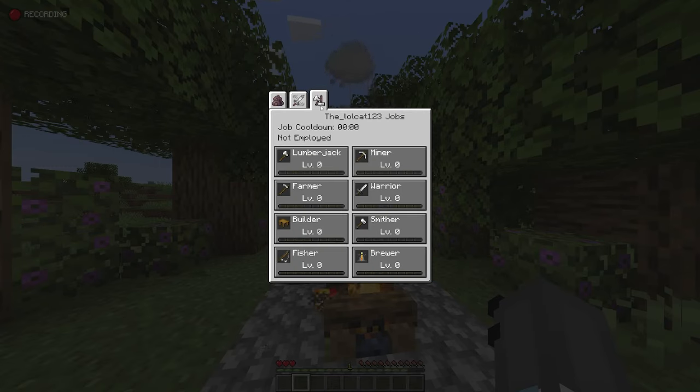You can collect XP from doing jobs, and also normally using XP grinders, but jobs are where you want to be leveling up the XP primarily. So the first job we've got here is the lumberjack job. To equip the job, all you have to do is click it, and it will say 'Employed a Job at Lumberjack.' You just chop down trees for this one — really simple. Then of course you've got your miner, farming, warrior, builder, smither, fisher, and brewer.